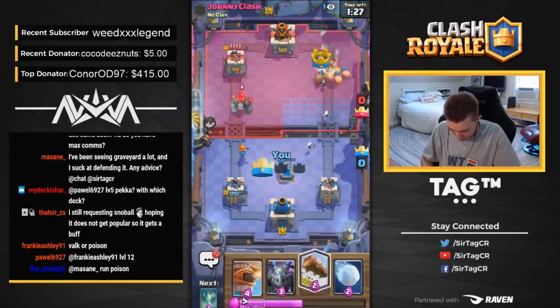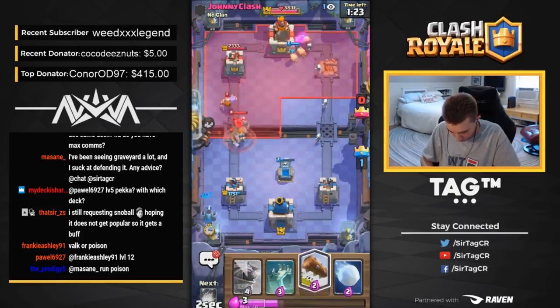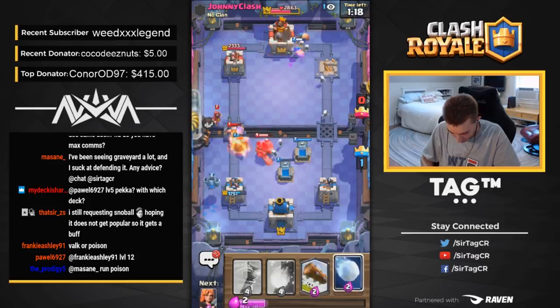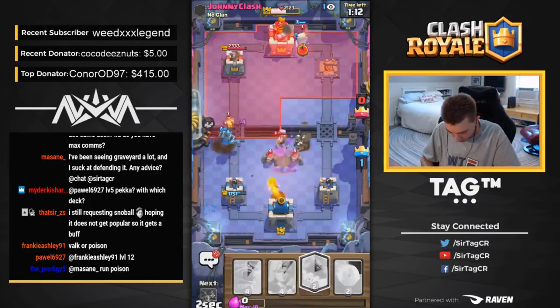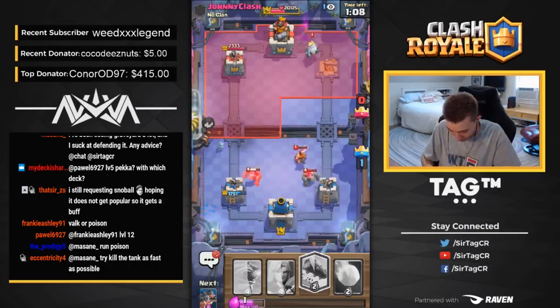I am imposing a little bit of a threat on the crown though, so that is decent for us. I'm going to try to set up two Tombstones and get back to a Valkyrie — we're kiting everything. Do I need to Fireball this? I think I do — I will be able to kill the Wizard and the Skeletons finish off the Lumberjack. This is working out super well for us.